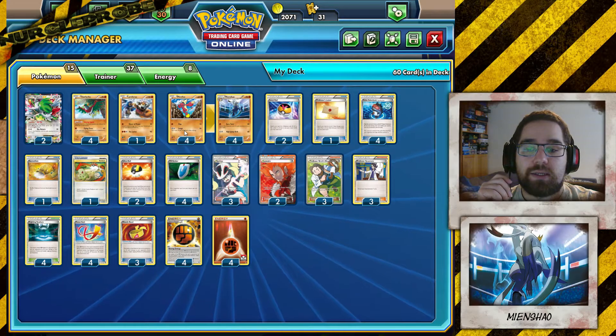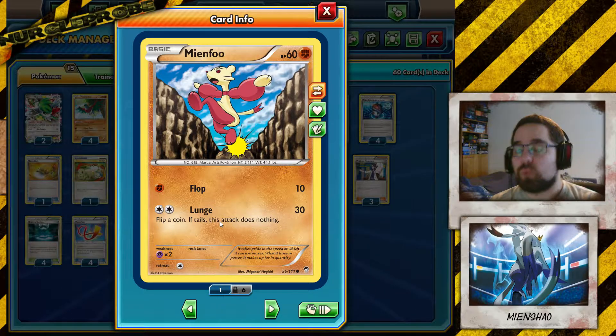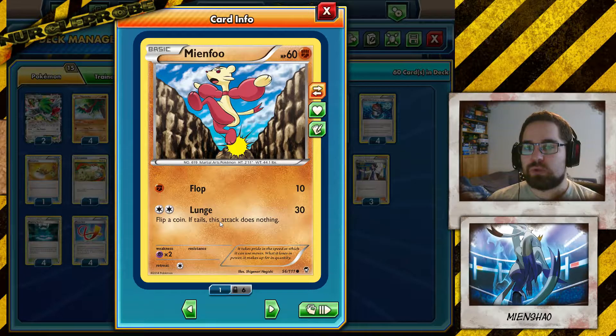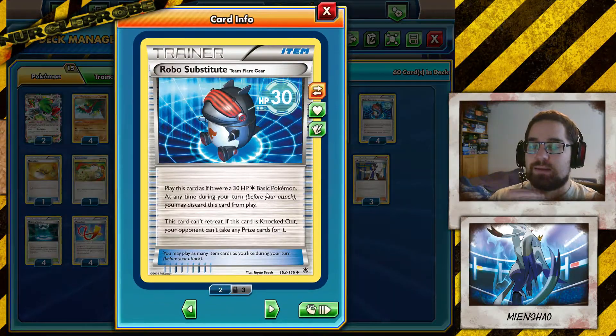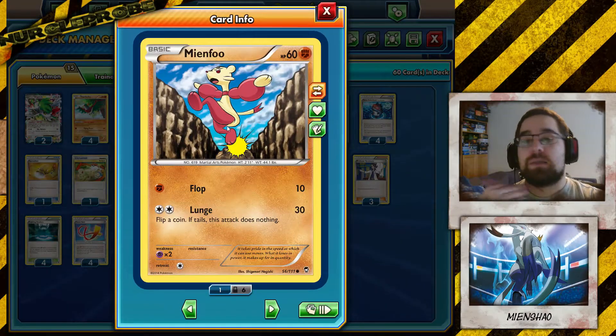If you're playing this correctly, you should have at least one Mianxiao in your hand and one on the field. If you have two, you can evolve one of them, attack with that, return it to your hand, put Hawlucha out — or Robo Substitute, for example, which is also a great card for denying your opponent prizes. Then next turn, evolve the other Mianxiao and do the attack again.